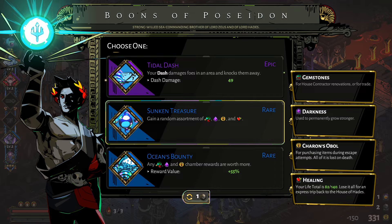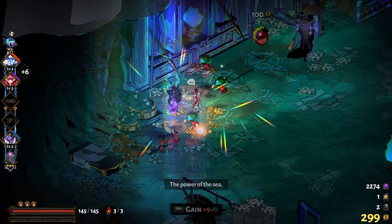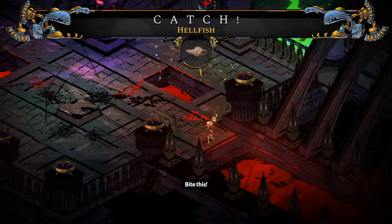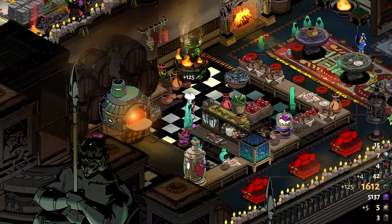Buying Jaya's Treasure from the well of Charon and buying them from Charon shops. Selecting a weapon with the dark thirst buff, but you first need to unlock this option at the house contractor to get the bonus for gems. The Poseidon boon Ocean Bounty will increase the amount dropped from chamber rewards, and the Poseidon boon Sunken Treasure will drop you gems as well. The Chaos boon Eclipse will increase the amount dropped from any source. Catching fish in Tartarus and the Temple of Styx and turning them in at the head chef will also get you gems.